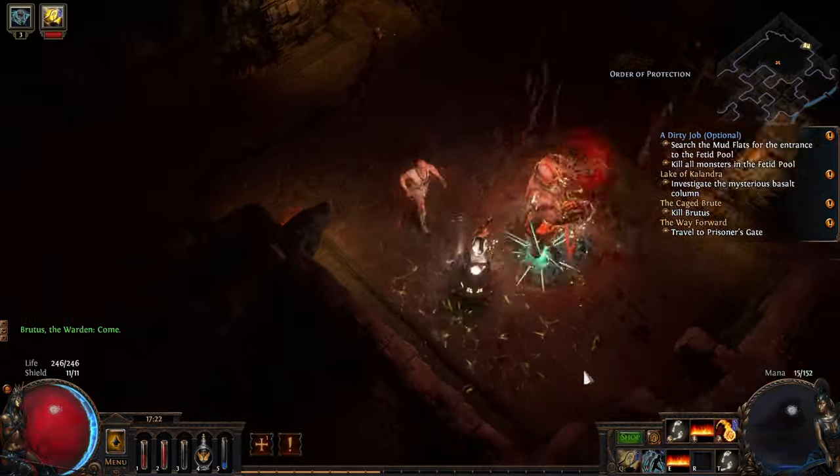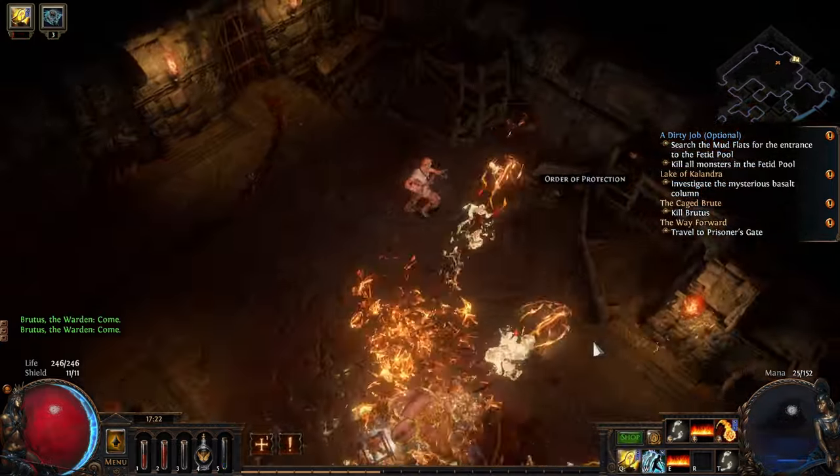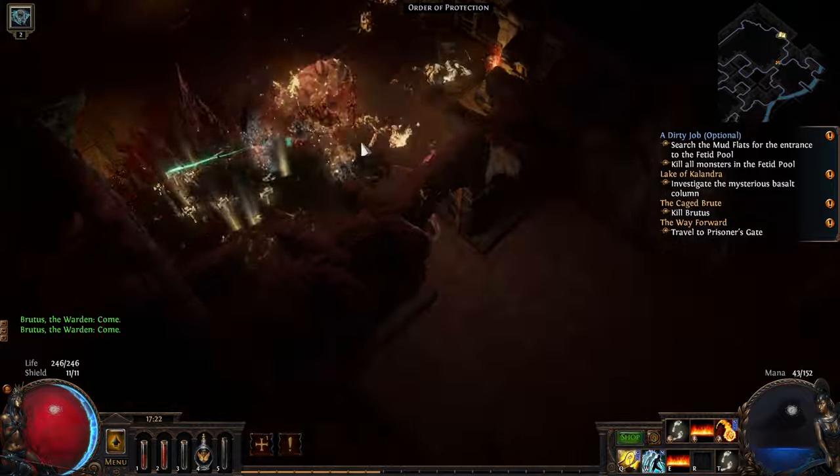For harder bosses or Blue enemies, we're going to start throwing Rolling Magma through Flamewall. It will cause us to stand still for quite a bit, but it will kill the enemies very, very quickly.